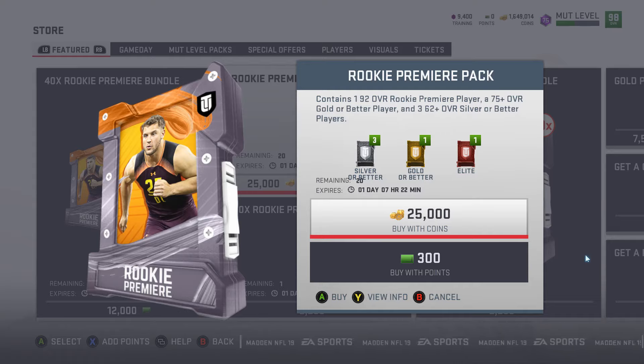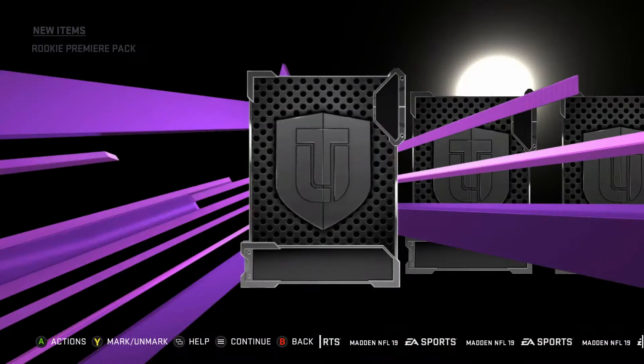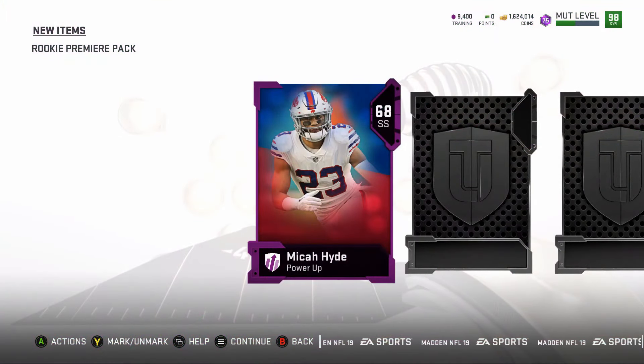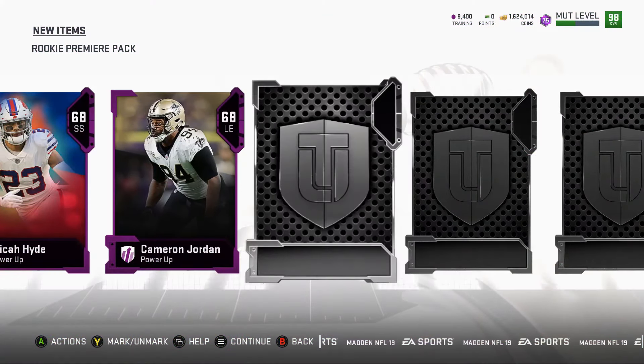Without further ado, I'm gonna rip these 20 rookie premier packs on this team that I started in April. I'll have one more episode of starting MUT in April and that'll be the final video I put out for Madden 19, and that'll be in a couple days. But here we go — 20 rookie premier packs. Starting with a power up Micah Hyde, Iowa boy, we like that. Two power ups — Cameron Jordan.